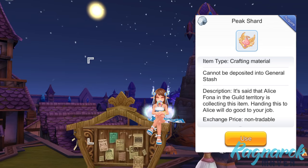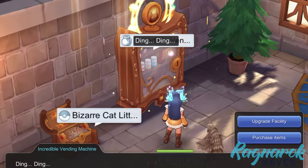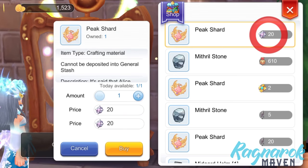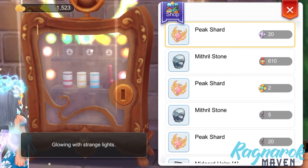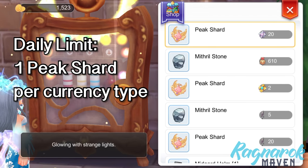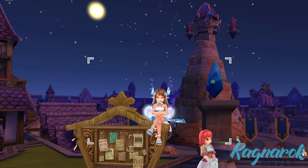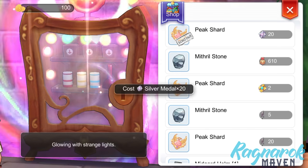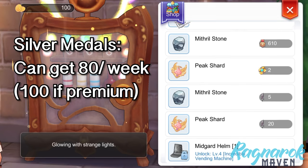Next, to extend to job level 70, you'll need to acquire Peak Shards. You'll need 9 Peak Shards for every job level extension or breakthrough. Peak Shards can be bought from the guild vending machine. You can buy them using either 20 silver medals, 2 gold medals, or 20 Nibelungen shards, depending on the level of your guild vending machine. You can only buy 1 Peak Shard for each type of currency per day, meaning you can only buy a maximum of 3 shards every day. Among the three types of currency, it would be best to buy Peak Shards using silver medals, since we can acquire a maximum of 80 of these per week.